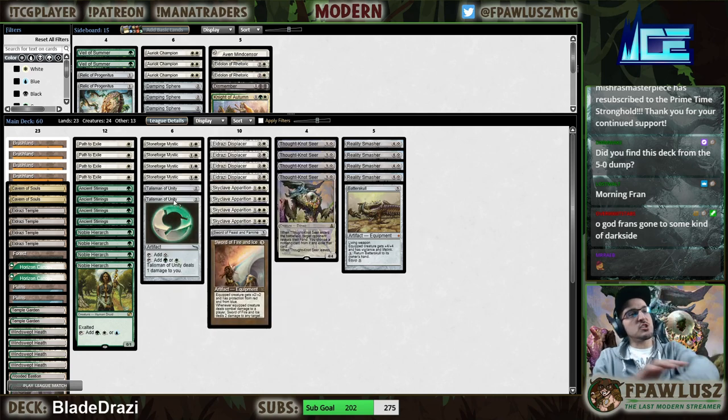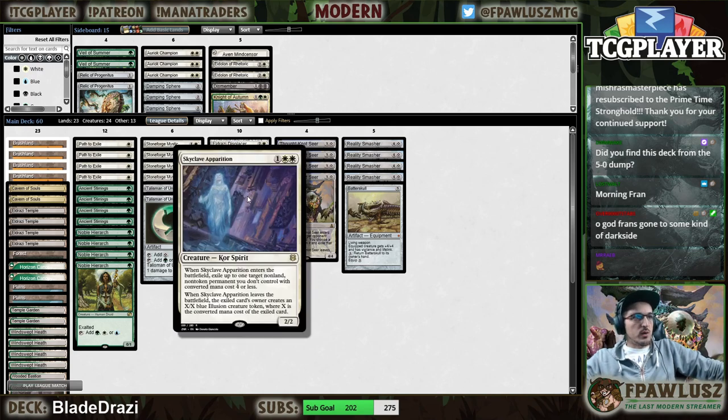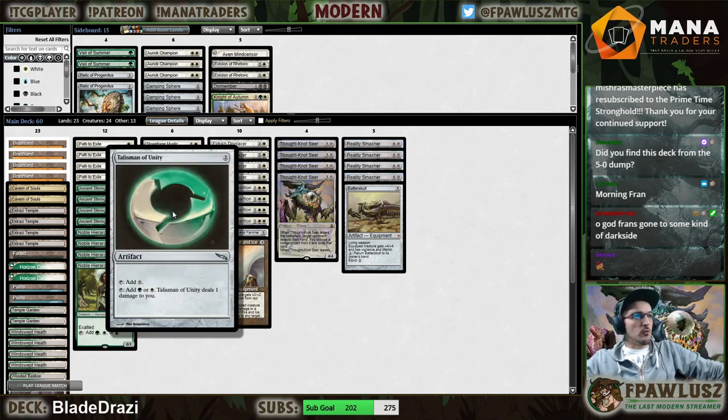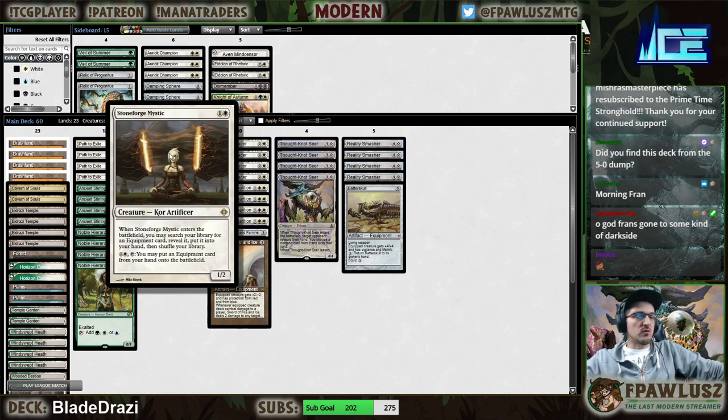Basically, what I did is I grabbed the shell from Ali's original list. She was playing four Collected Company, so I swapped those with Skycliff Apparitions. Because we have double white requirements now, I made a change to the manabase and added Talisman of Unity. This should help make sure we can hit the color sources we need. Besides that, we also have Stoneforge Mystic.